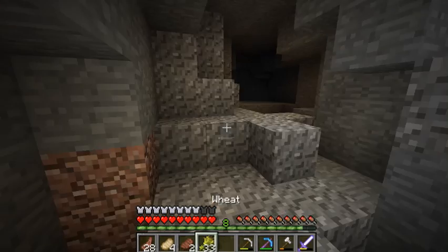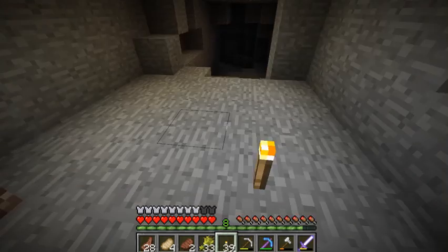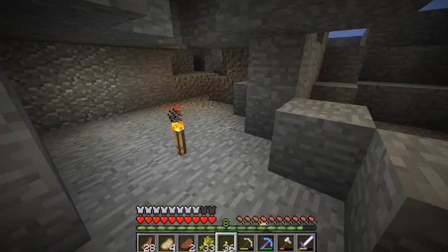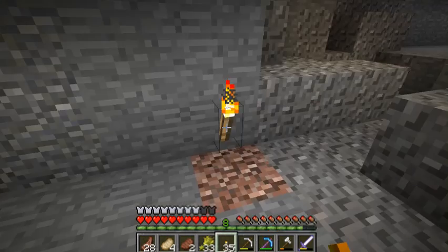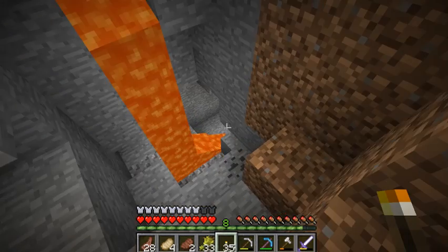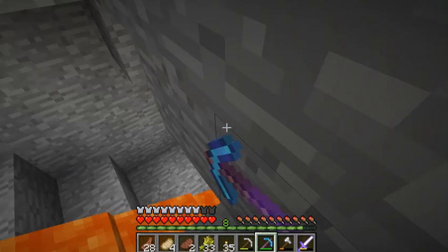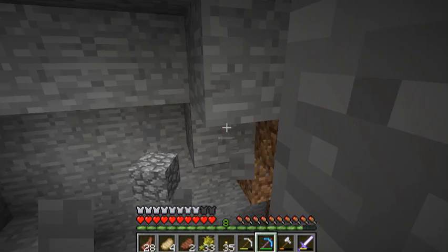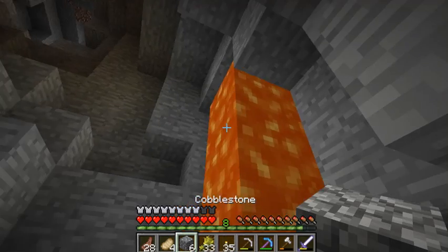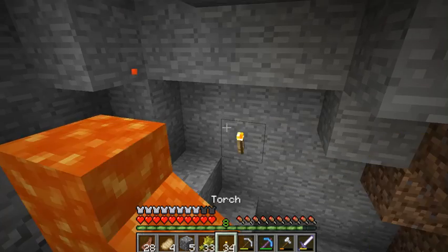I'm gonna check out this cave — this is not what I came down here for, but I thought there would be a hidden mob or something. I'll explore it. I'll just take my dog and line the walls with torches. There's not really that much here honestly. I might have to walk on because it's getting really annoying — it's blocked off.